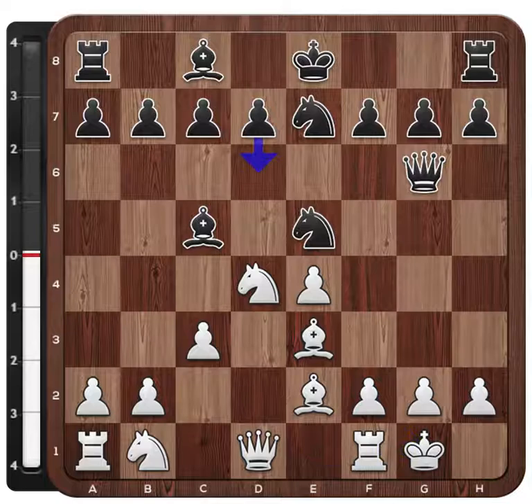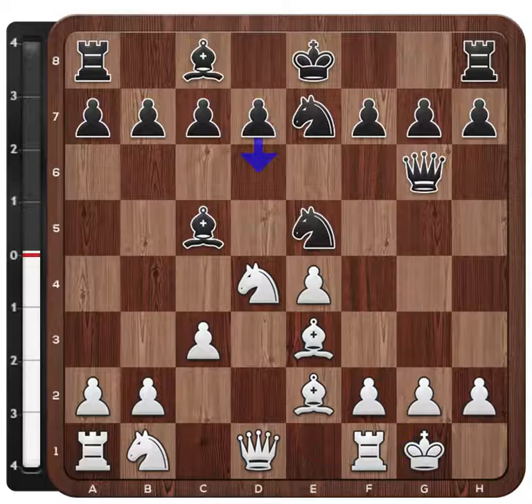For example, Nge7, Bc4, Ne5, Be2, Qg6, Qd6, f3, Qd2 — and this is the setup that white can choose here.